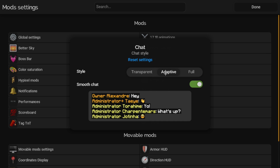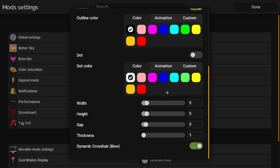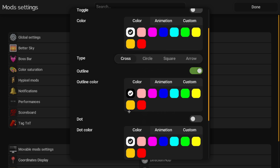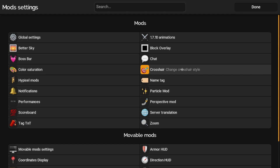For Chat, it'll show you how big the chat is. You can make it adaptive or transparent — I like it transparent — or you can make it full. I would also turn on Smooth Chat because it just looks cool. For Crosshair, you can make your own custom crosshair: set the width, the gap, the thickness, the dynamic thickness, the color of the crosshair, the color of the dot, and the color of the outline.